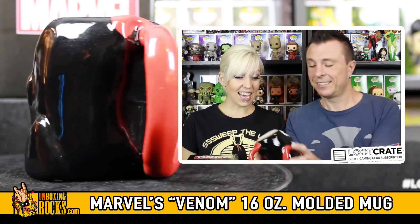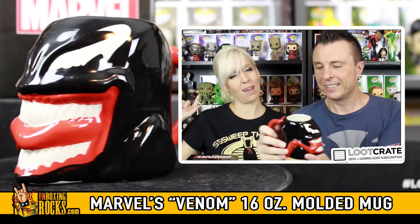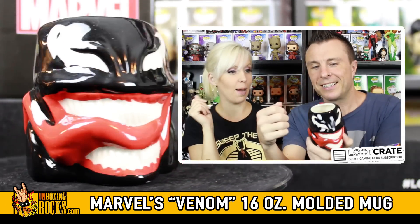Oh, that looks cool — that's awesome! His tongue is the handle! His teeth are lined all around the front and then the tongue sticks out and wraps around the back of his head. I will so drink my coffee out of this — in fact, you may see me drinking coffee during unboxings now. That's probably the coolest mug we've gotten in a subscription box. His tongue even loops around a little bit on top.